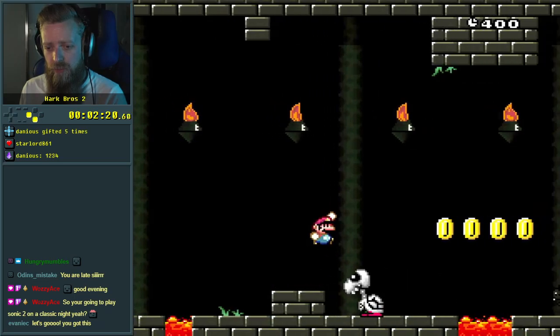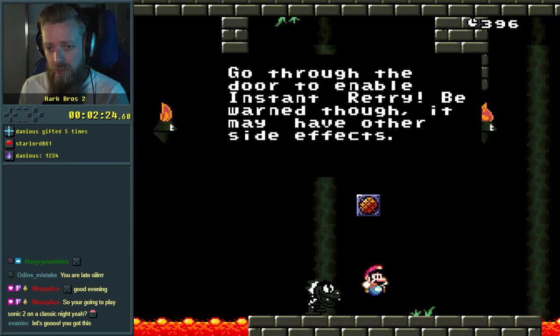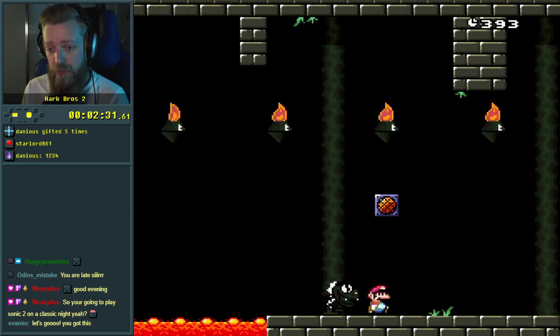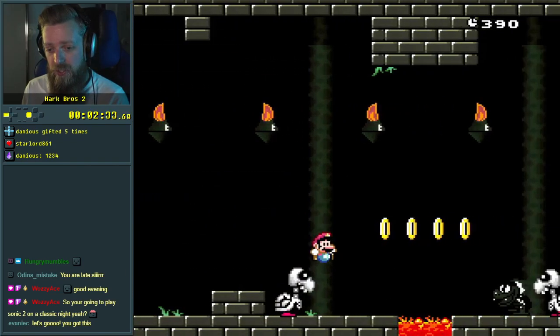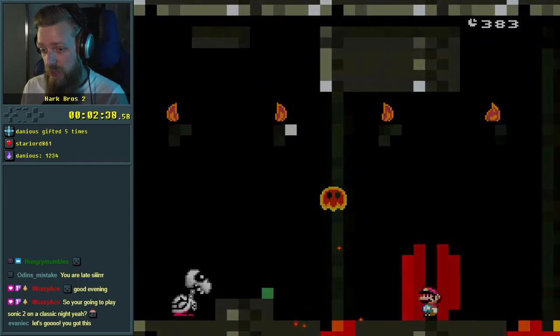So is this a level? Ah, it's a level. 'Go through the door to enable instant retry. Be warned, though — it may have other side effects.' How bad could they be? How bad could the other side effects be? Like, we could just restart if it's that bad. I'm a fan of instant retry.